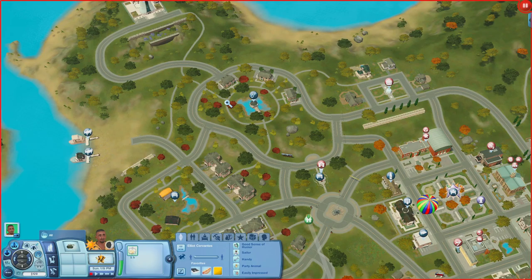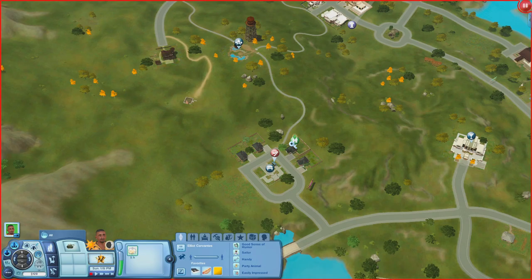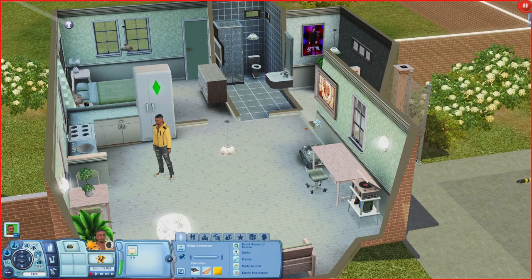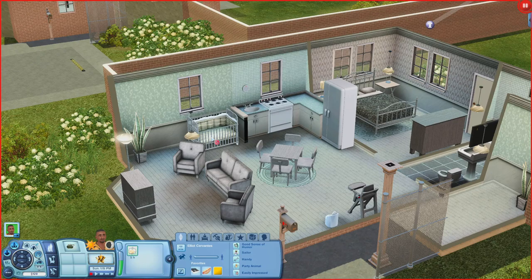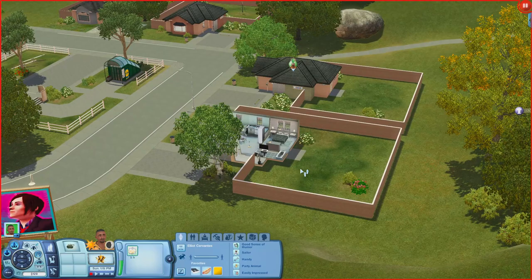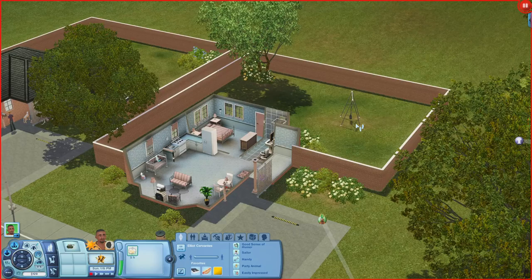Now we'll check out some residential lots — we can't see all of them but I'll skip around to give a general idea. First is the house I placed Elliott at: inside there's a kitchen, living room, desk, stereo, bathroom, and one bedroom. The house beside it has a living room, kitchen, crib, high chair, potty, bathroom, and one bedroom. The one next to that is a similar one-bedroom layout with a swing set out back.